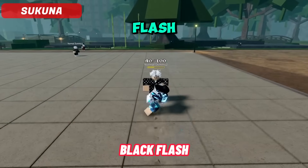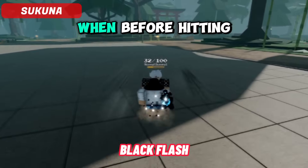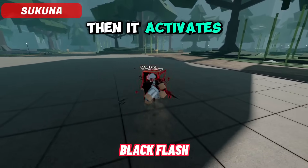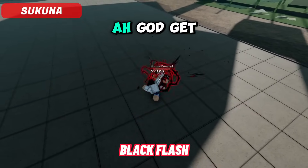Third is Black Flash, but as you noticed, it looks just like a Divergent Fist. But if you click the screen before hitting the target, then it activates the true Black Flash. This is the Black Flash finishing move when you perfectly trigger it.